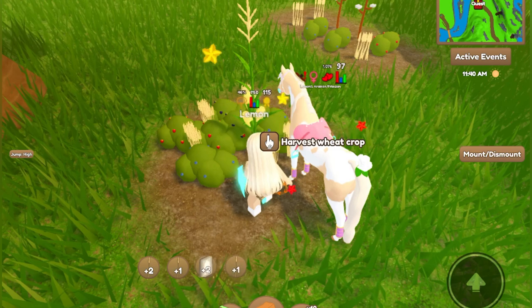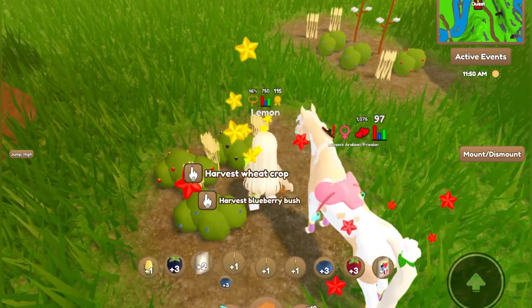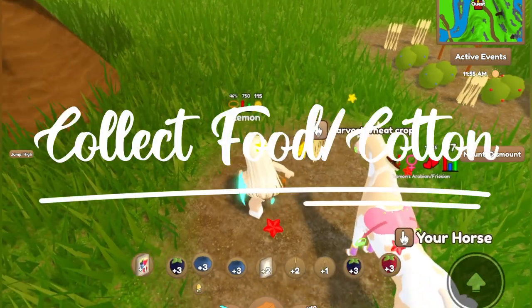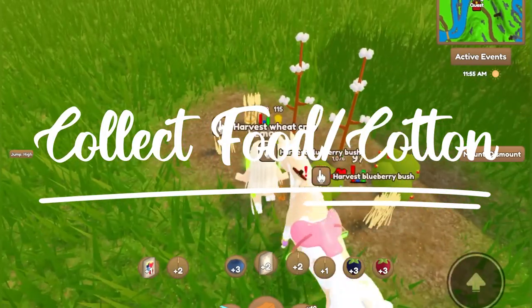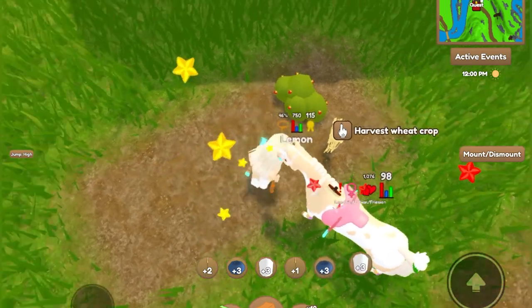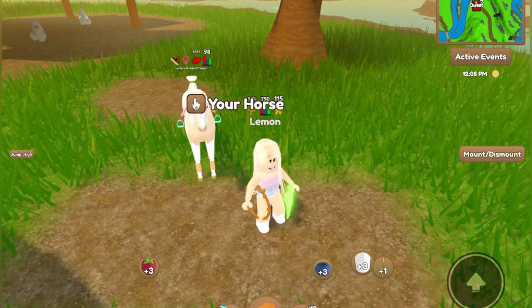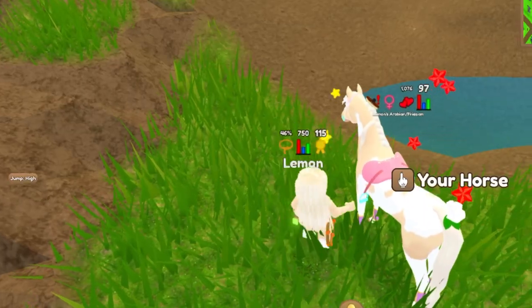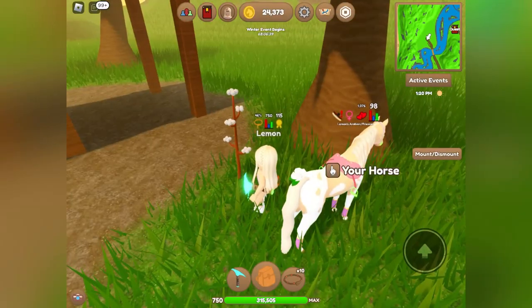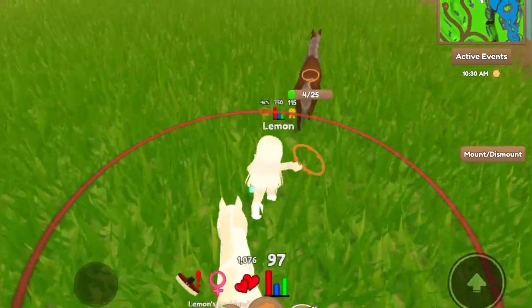The third tip is: if you see any food on the side like corn, cotton, berries, or wheat, just pick them up. For the same reason as the apple tree seeds, it will level you up — not as much as the apple tree seeds obviously, because they are smaller and they're free. Just go around and if you see any farming stuff, pick it up. It doesn't take much time and it will help you level up.